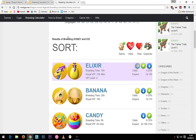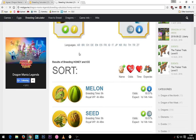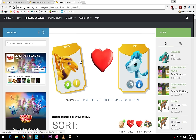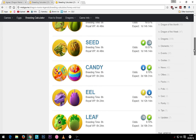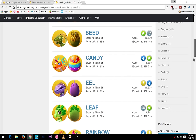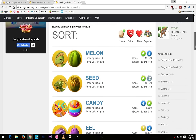To obtain the lightning dragon, I would recommend using the honey and ice combination to breed it, since all of the others require an uncommon or a rare dragon. The one that you're looking for is the 14 hour breeding timer — that's the lightning dragon.